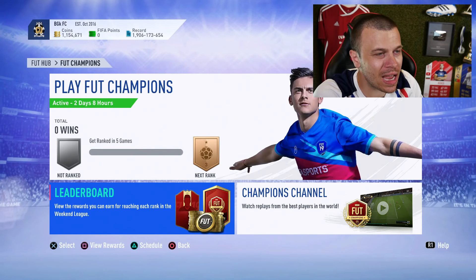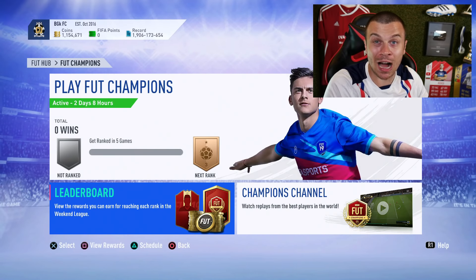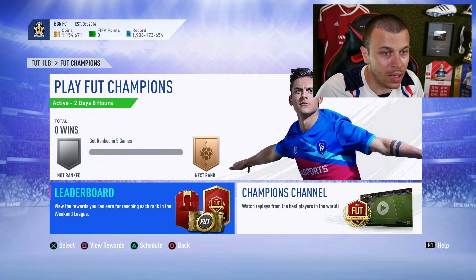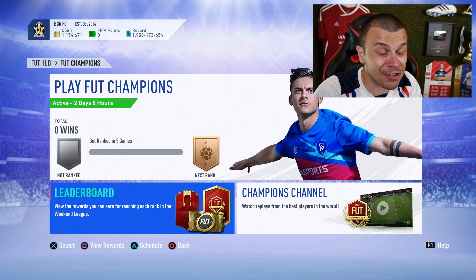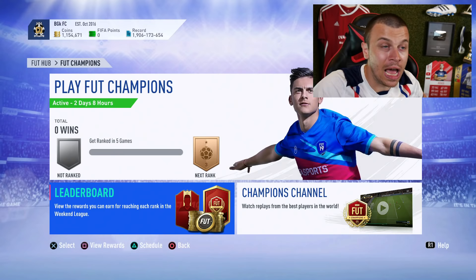As you can see on your screens, I've got over 1.1 million coins on my Road to Glory account. On top of that boys, I've got over 300 tradable players in my club. I don't have time to sell them right now, but in the following hours I'm gonna list them and make an extra 200, maybe even 300,000 coins profit.